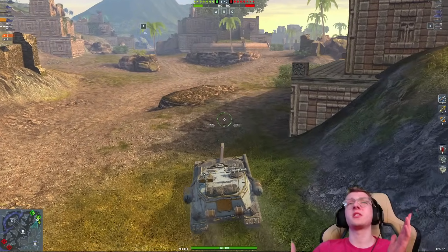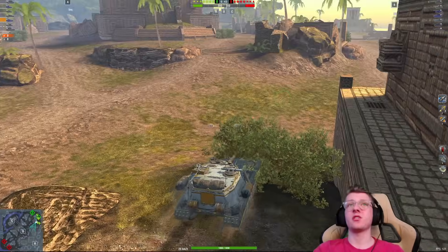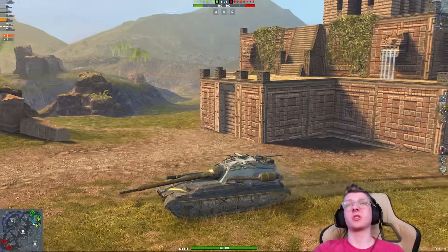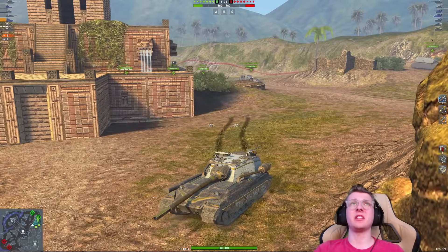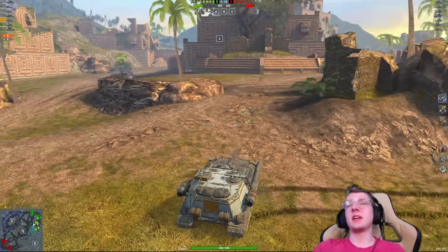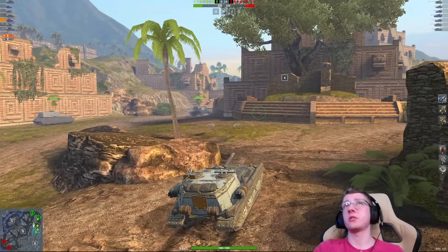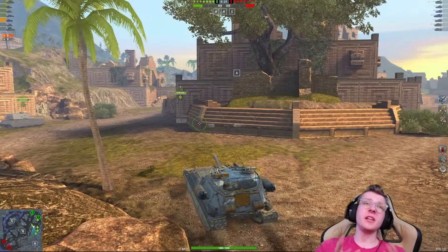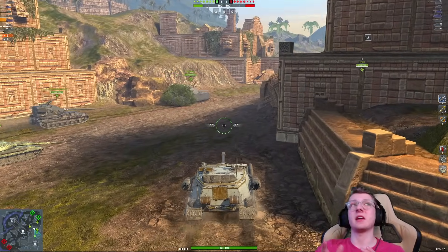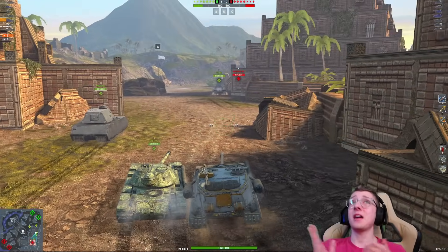We're going to start off this battle by making our way towards Base B. Unfortunately, our team doesn't want that to work out — my entire team is going to Base A. I don't mind going to A depending on what tank I'm driving, and the 268 Version 4 is not an awful vehicle for this side of the map. The thing is, you rely on your team not to make stupid moves. And when your team usually goes to A, they usually make stupid moves — and you're going to watch that happen a lot this game.